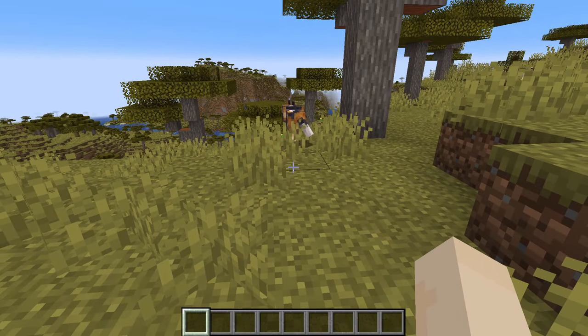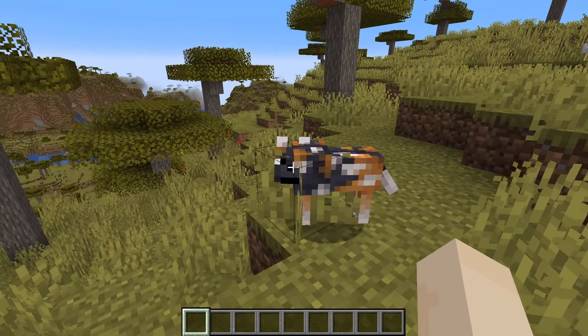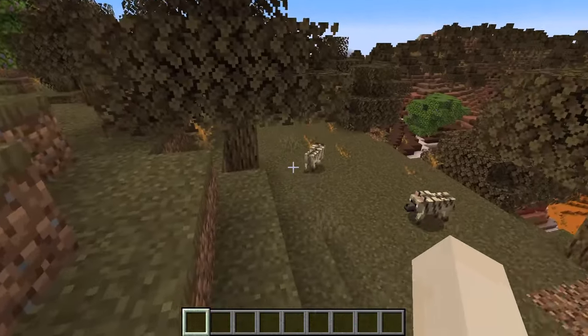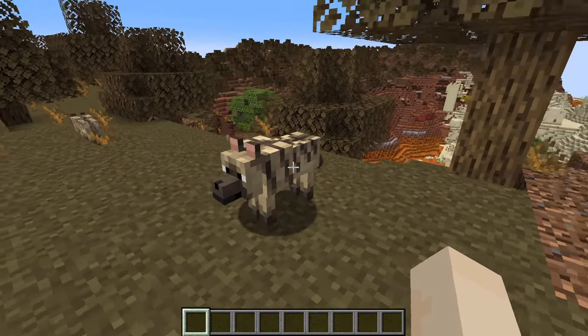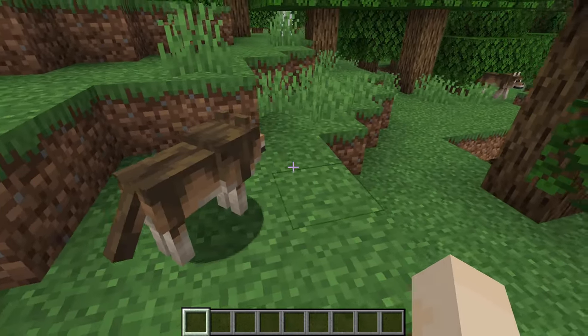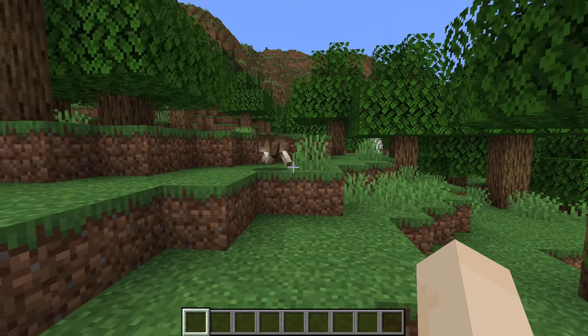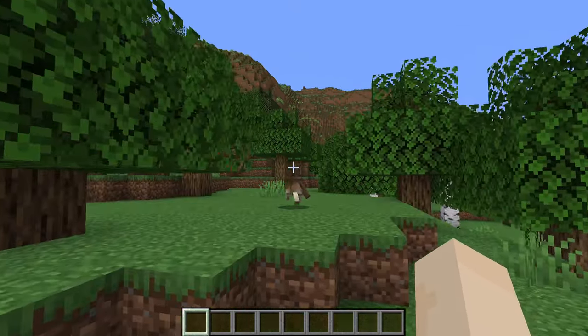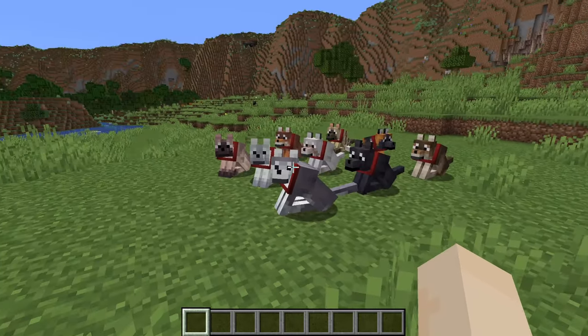The spotted wolf spawns in the savannah plateau in groups of 4 to 8, so it's a fairly large pack animal. The striped wolf spawns in wooded badlands in groups of 4 to 8. And finally, we have the woods wolf, which spawns in forests — these are very common and they spawn in groups of 4. 10% of the time, they will spawn naturally as pups.